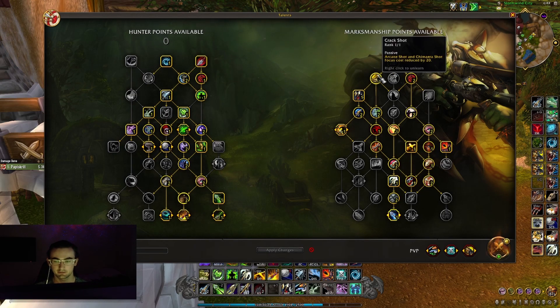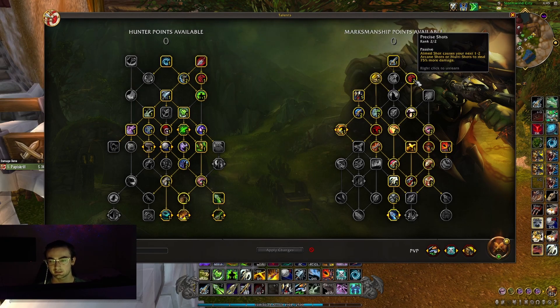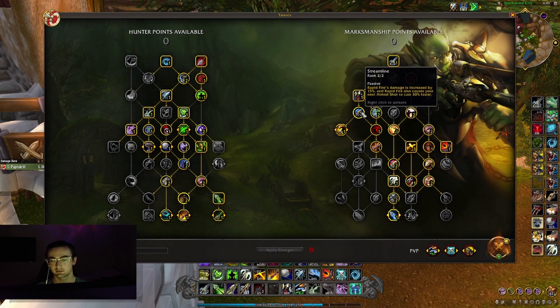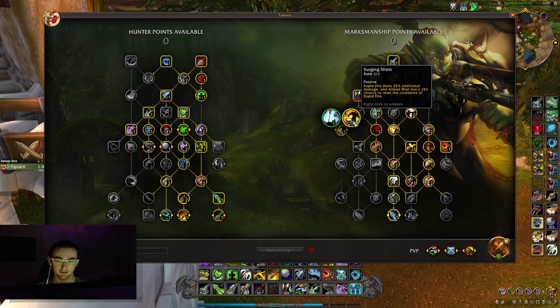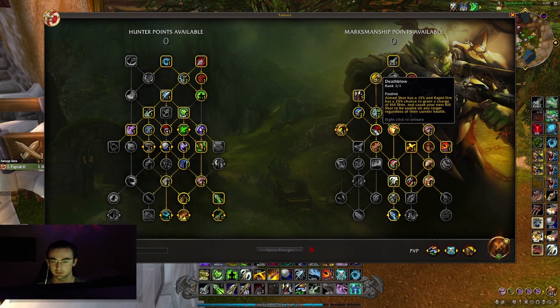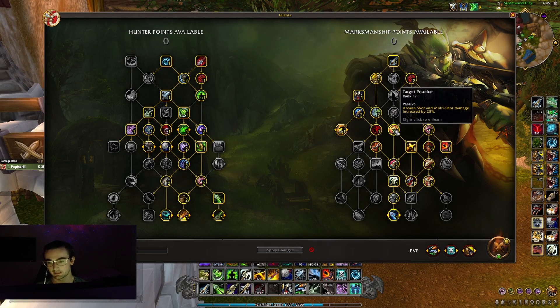Now we're going over the Marksmanship tree. You want Aimed Shot, then Crack Shot to reduce the focus cost of Arcane Shot, Rapid Fire of course, and Precise Shots so your Arcane Shots do 75% more damage after you Aimed Shot — you get a proc. Then Streamline so Rapid Fire damage is increased by 15% and the next Aimed Shot you cast is 30% faster. Killer Accuracy so Kill Shot crit strike chance is increased by 20%. Then Surging Shots so your Rapid Fire does more damage and Aimed Shot has a 15% chance to reset the cooldown. Death Blow — Aimed Shot has a 15% chance and Rapid Fire has a 25% chance to grant a charge of Kill Shot and make your next Kill Shot usable on a target regardless of their health.